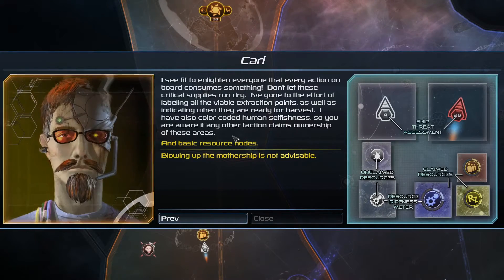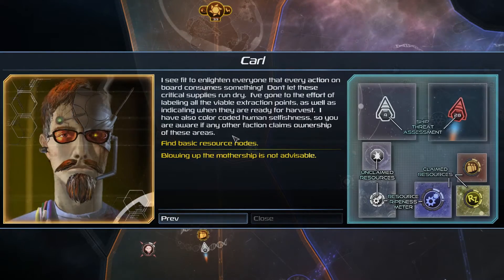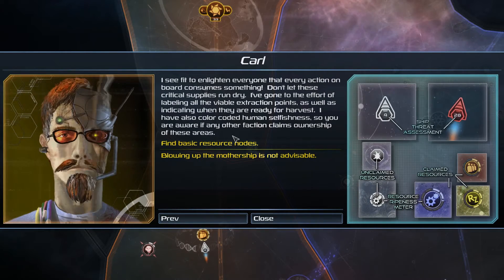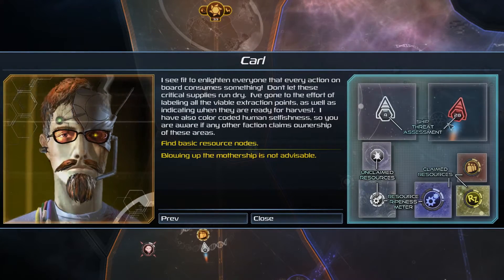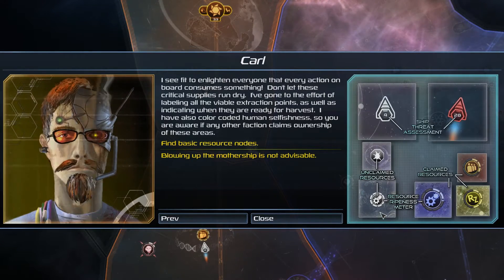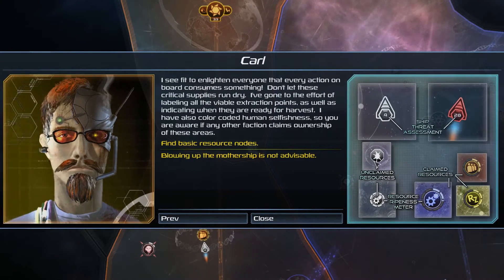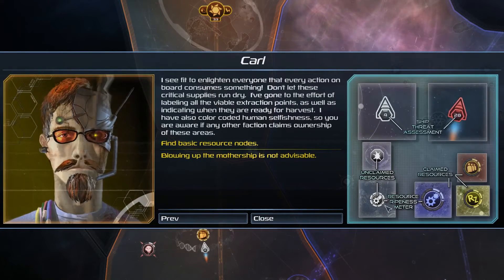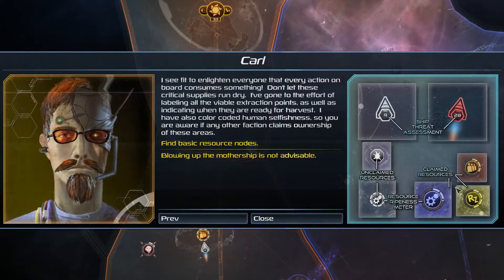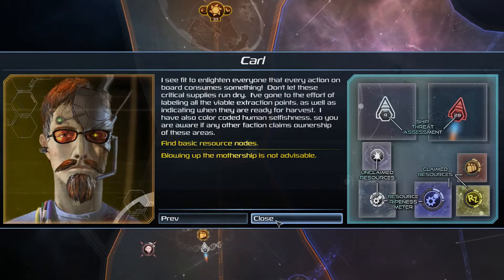I've gone to the effort of labeling all the viable extraction points, as well as indicating when they are ready for harvest. I've also color-coded human selfishness so you are aware if any other faction claims ownership of these areas. Find basic resource nodes — blowing up the mothership is not advisable. Ship assessment shows our strength. Unclaimed resources have a little explosion icon. Resource ripeness meter is the outside ring — it's like an avocado, you gotta get it at the right time. Claimed resources are blue, red, or green.